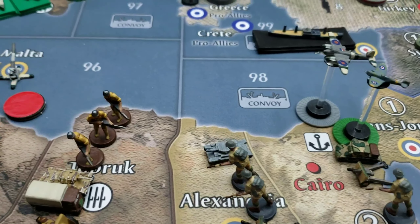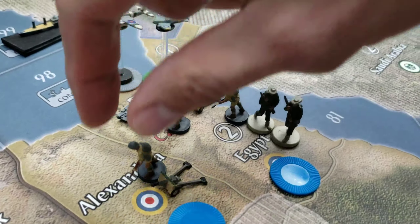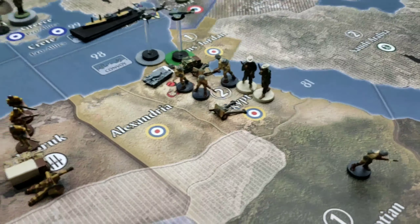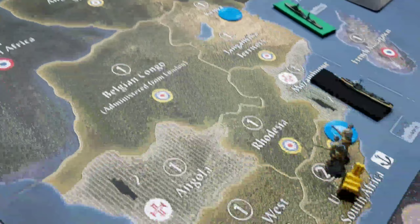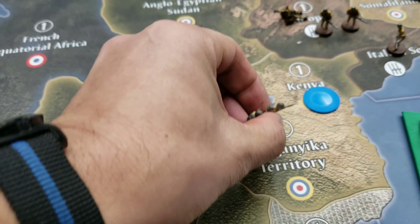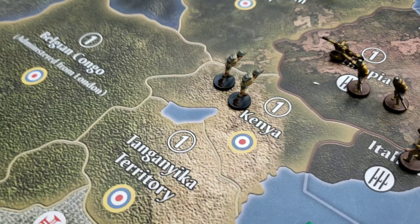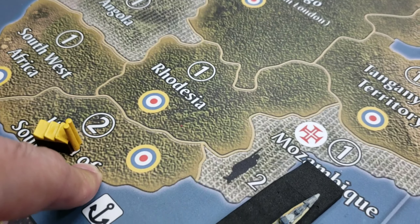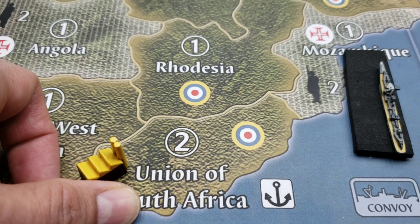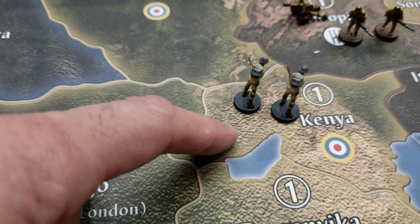The British army in Alexandria will fall back into Egypt, into Cairo. The two British infantry in South Africa will move north at a movement of three and end up in Kenya. We are playing the DBR block path rules, which allows the use of railways. The Union of South Africa has a value of two, which means South Africa can railroad up to two ground units three spaces at any given time — and that's exactly what happened here.